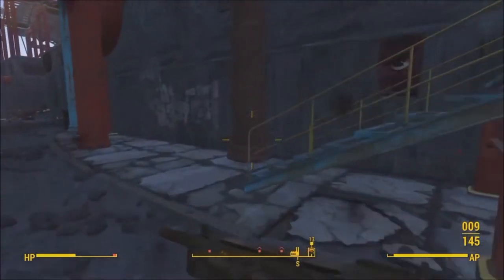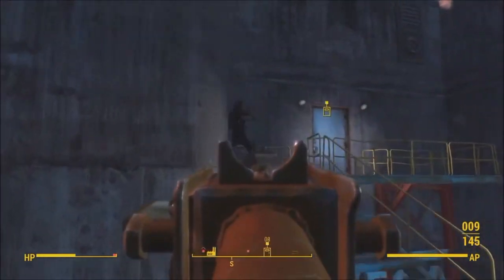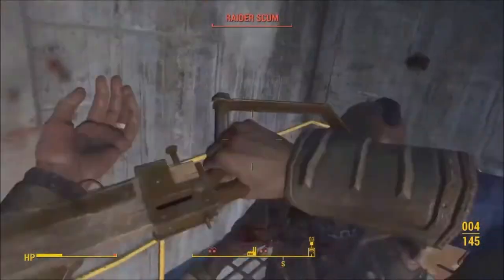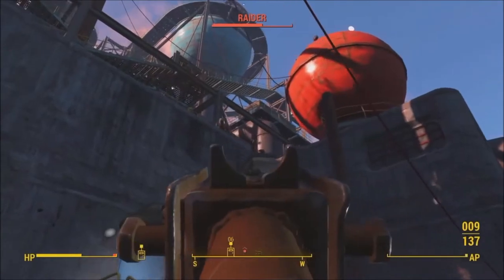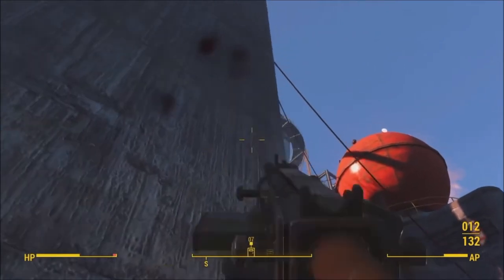Basically, you have to get to the top of this building, and once you get up there, that's where the bobblehead is. After this guy gets smacked in the face at the top of this place, there's like these two giant orbs — one's red, one's blue. The blue one up there is where you need to get to get this bobblehead. You can figure out however you want to get up there — make your choice.